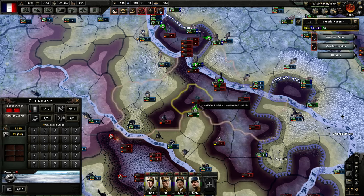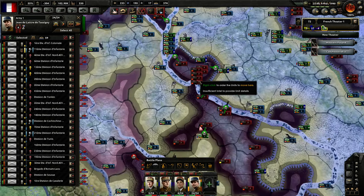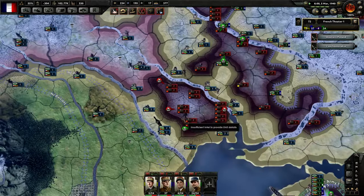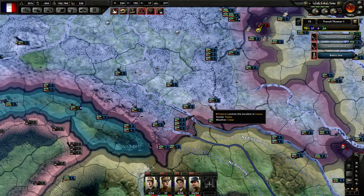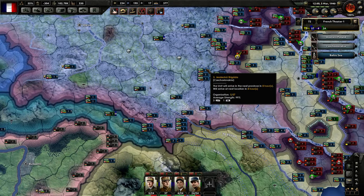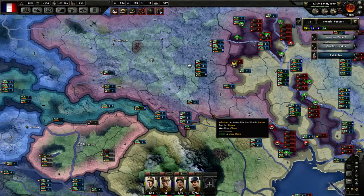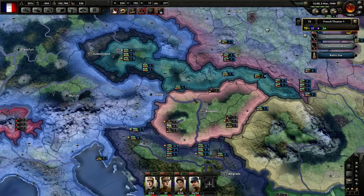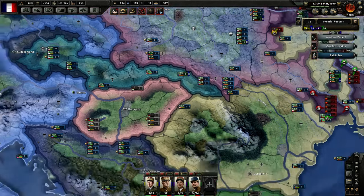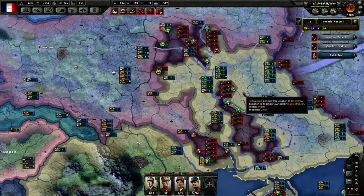Thankfully we are attacking two other provinces here with decent success, so we should be able to cut it off even if they manage to start running through this corridor before we close it. Apparently the AI got fixed when we loaded — all the Czechoslovakian divisions were just sitting on the border, and now they decided to move. Not the case for the Yugoslavian ones, but that's something.